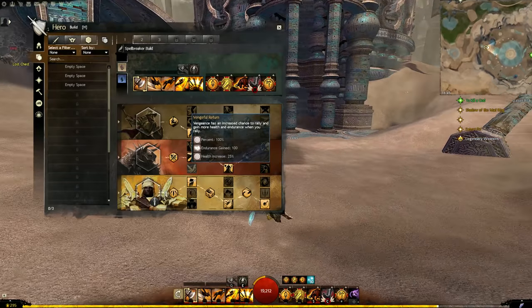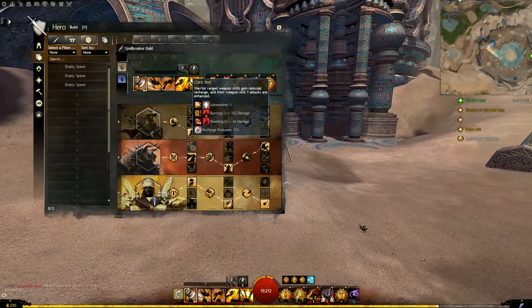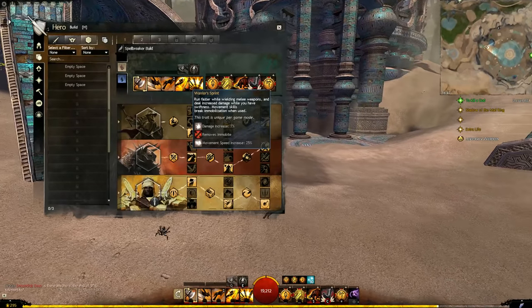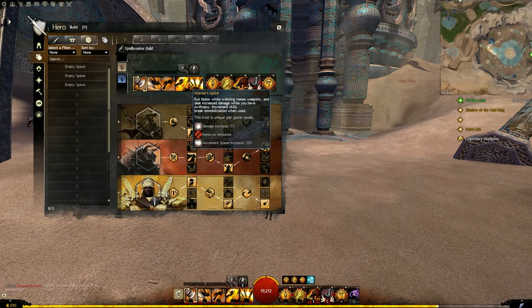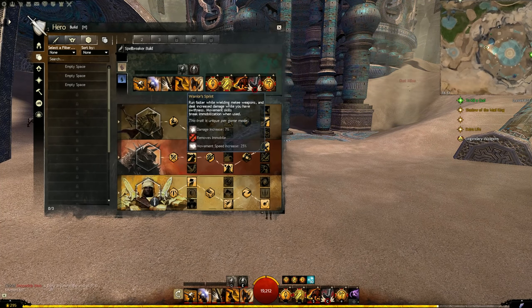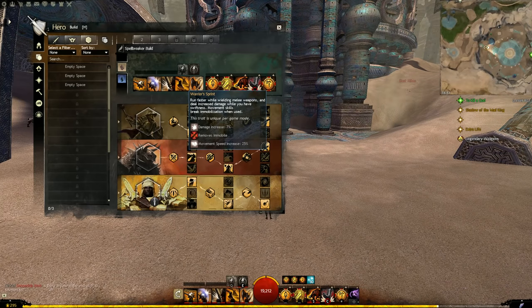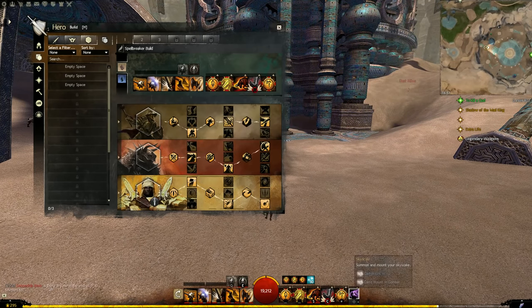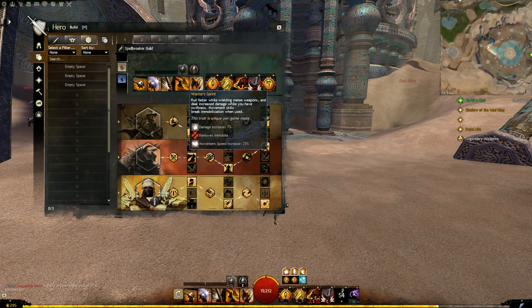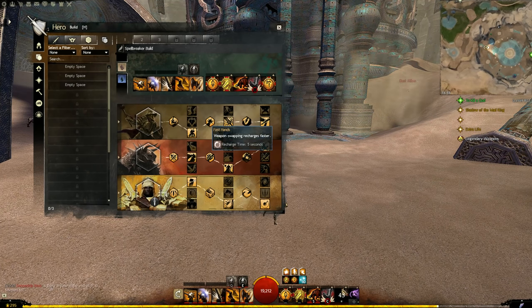Next I recommend Warrior's Sprint: you're always moving 25% faster, remove immobilize when you Eviscerate or Bull's Rush, and you get 7% more damage while you have swiftness — which you can get very easily. You can effectively activate Signet of Rage for a 7% modifier for ages since the swiftness lasts so long. Lots of ways to proc this up. Then Fast Hands: weapon swap faster. This helps proc Versatile Rage more regularly, and warrior feels way more fun with Fast Hands — I don't need to tell any warriors how lame the game feels without it.